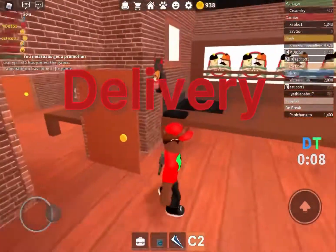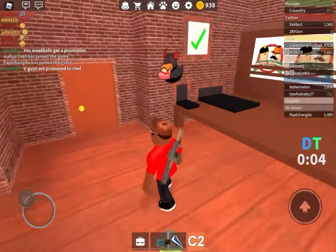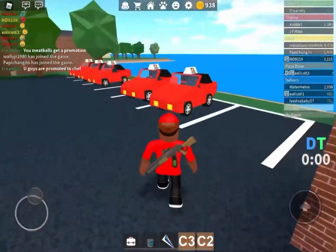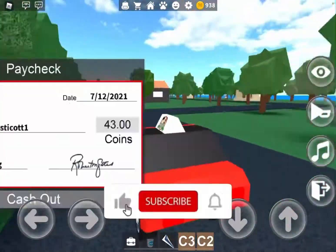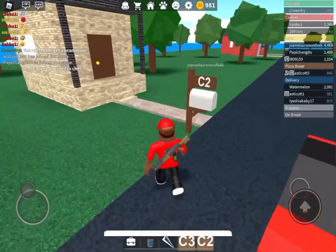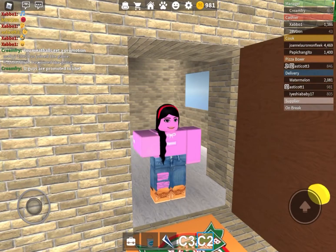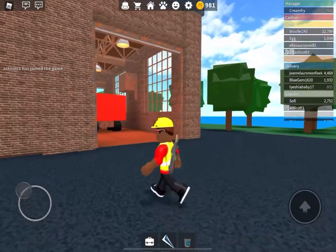Next is delivery. It will go through the conveyor on that side. When the pizza goes through, it will automatically appear on this side. You get into your car and drive to whatever number — so that's C3 and C2. I'm going to C2. All the C's are always on the left, B's are in the middle, and A's are on the right.